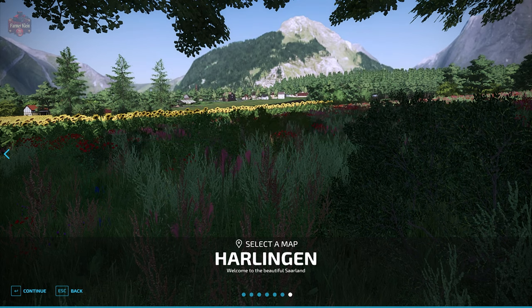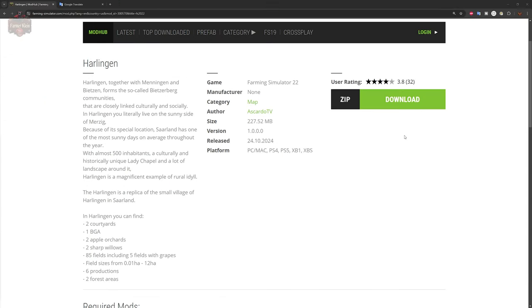The Harlion map can be found on the Farming Simulator website or the in-game downloadable content menu. As of the 1.0 release, this map is available for all platforms. Now let me read you some of the description — it's loaded with a whole bunch of hard-to-pronounce words.